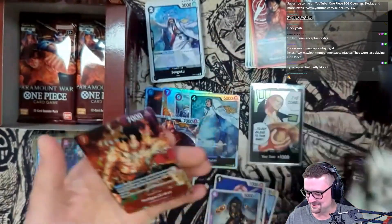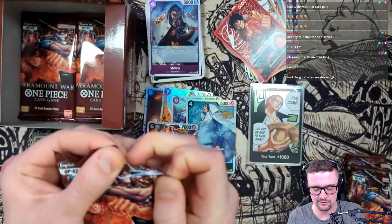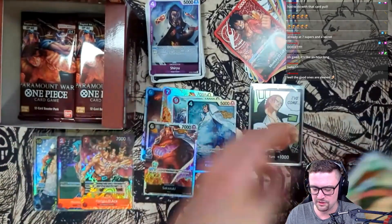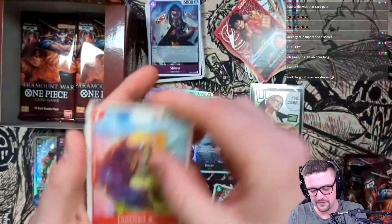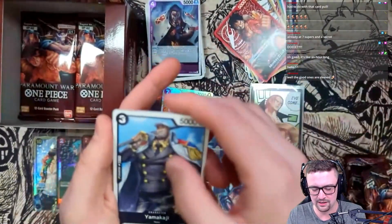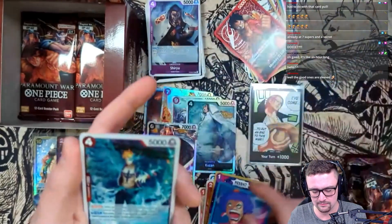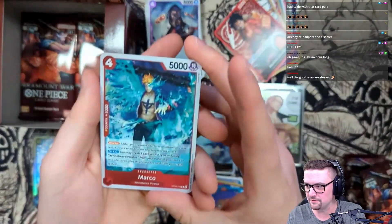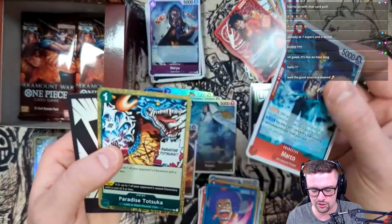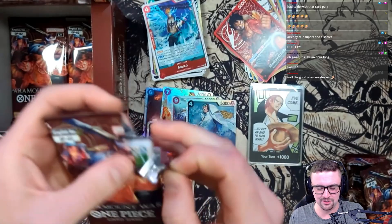I'm pumped! I'm really hoping I pull the Borsalino - it would be the icing on the cake for the first box of OPO2. It would make this a perfect box, an absolutely perfect box. We got Hydra, Emporio - nice. A beautiful Marco - I think that's our first Marco but it's a great card for the Whitebeard deck. And Paradise Totsuka. Five packs remaining, still on the hunt for those last two SRs.